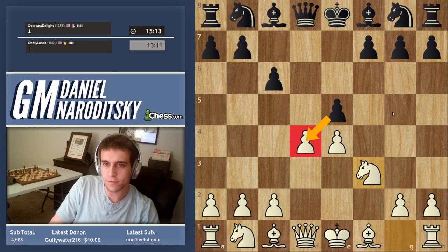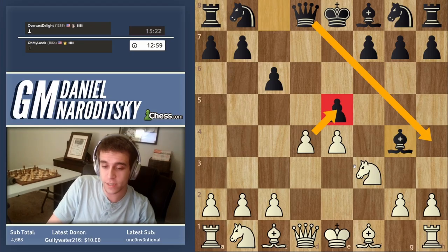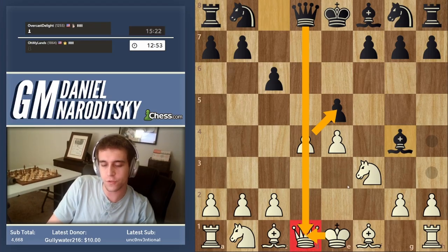Black can take our pawn on d4. Then the opponent develops the bishop to g4. Taking on e5 is still not a great idea — the reason isn't that he has a check on h4, because he doesn't. But d takes e5 also allows a queen trade, which is very unpleasant and brings our king out into the center.